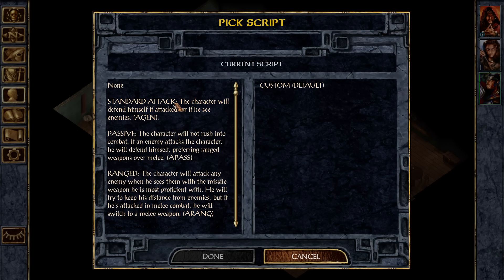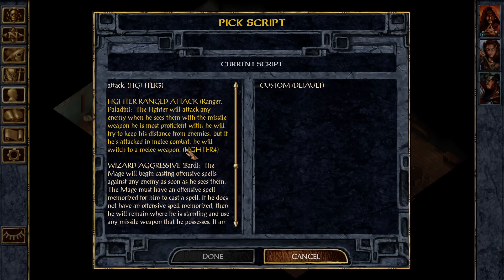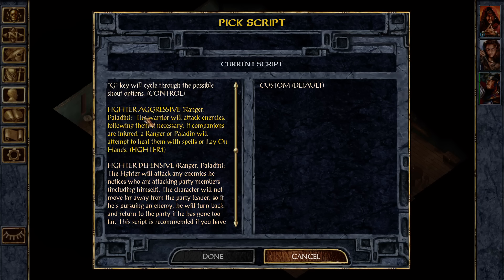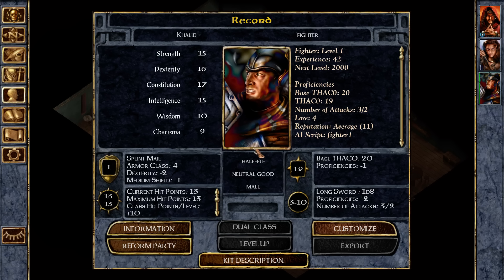Khalid, you are going to be standard attack — defend himself on his attack or if he sees enemies. There's not a whole hell of a lot. Fighter aggressive — attack enemies, following them if necessary. B aggro mode. That's going to be fine.